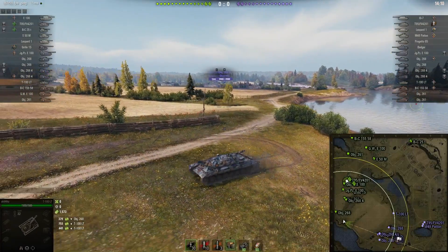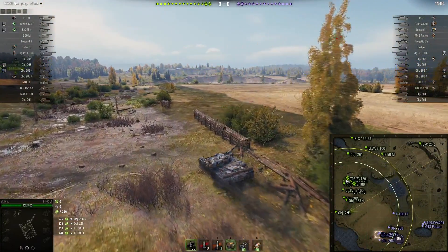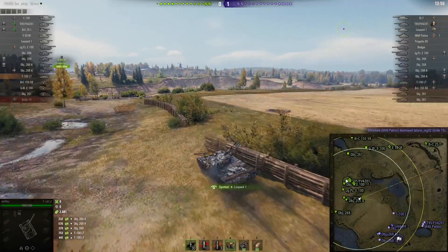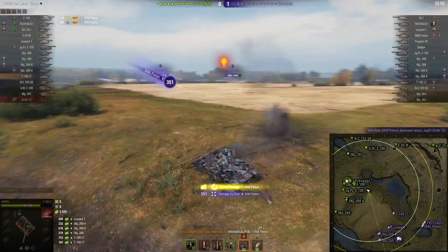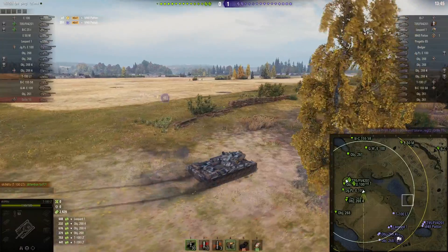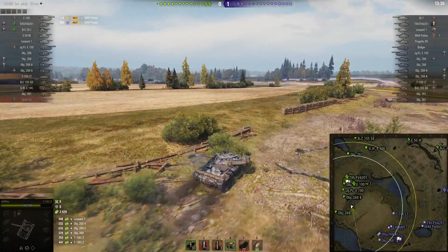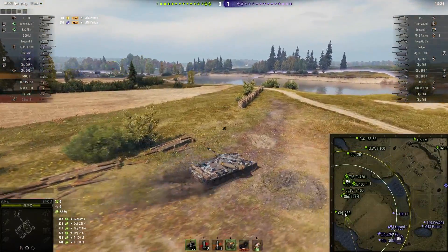I'm going to try and explain to you guys what he's doing. He's got a really good crew, maximum view range — you can see by the circles. He knows he just has to drive around close enough to detect the enemies. Why is he driving around here? Look at the view range circles — that's as close as he has to get to the enemies. He's driving around so he's a hard target to hit, doing this dipsy-doodling movement, just close enough to light the enemies while his team is shooting.